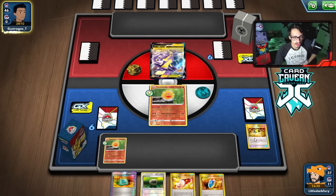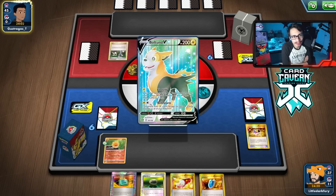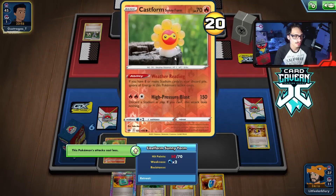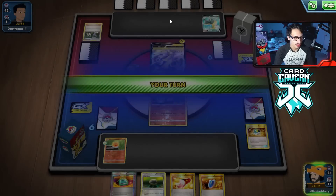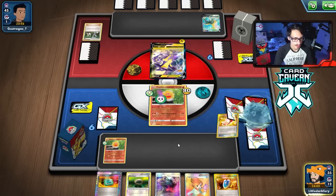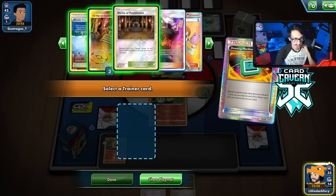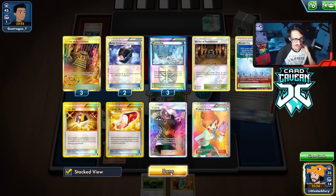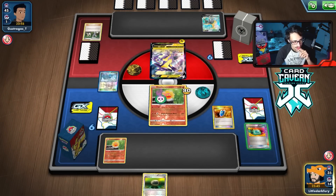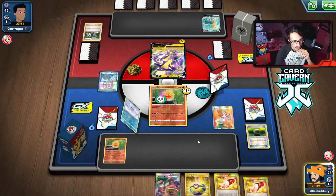The great thing too is the opponent can't do anything about it - it's not like Mad Party or Night March where they can play Karen or Oricorio. There's no way to stop Cast Form from having stadiums in the discard or punish you for it. Trashalanche Garbodor only works with items, so Cast Form is actually insane. We get another Cast Form down and just hold the hand - we grab Dedenne just in case and retreat to attack.